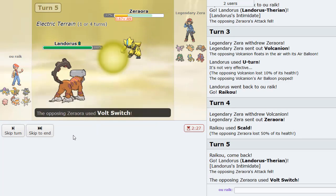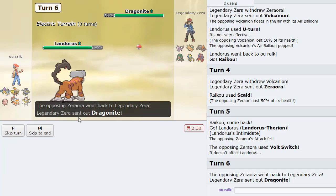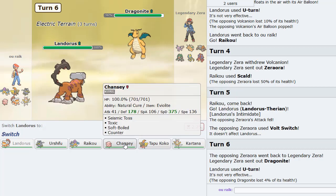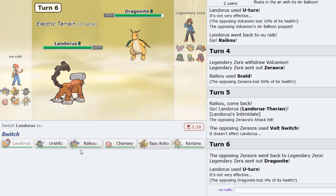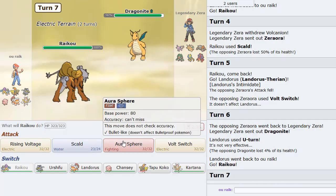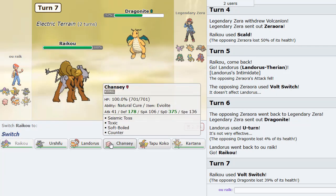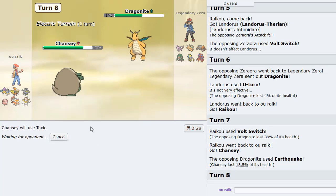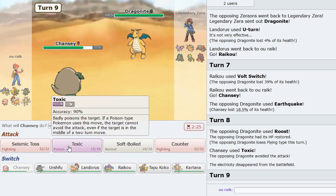We have Landorus with Rocky Helmet, so if he gets chipped, it's basically over for him. He tries Vulture Shears, which is great. I can U-turn out now pretty safely as Dragonite comes in. Because Dragonite is in, I think we go Raikou and Rising Voltage here. He stays in — that's actually a really bulky set. I go into Chansey — he does have Earthquake. I can Toxic here. Avoided. I'll Seismic Toss since I guess he's going to go Espeon, but he goes Heatran, so that works as well.